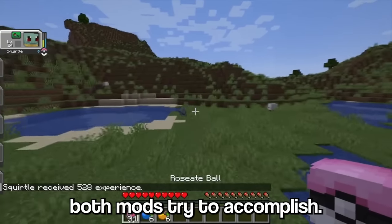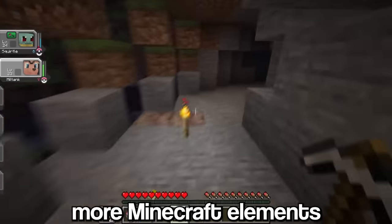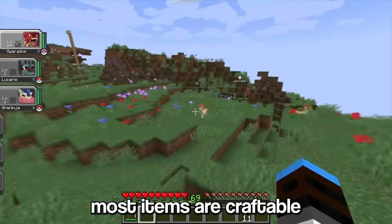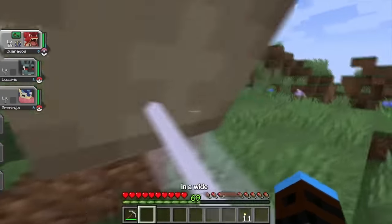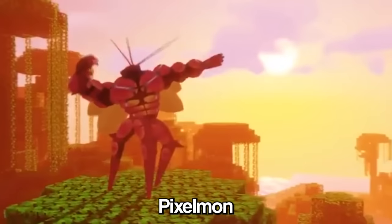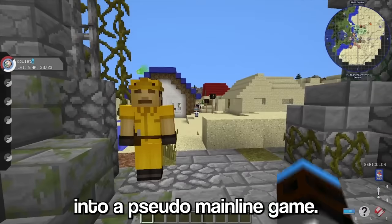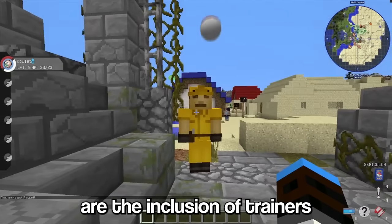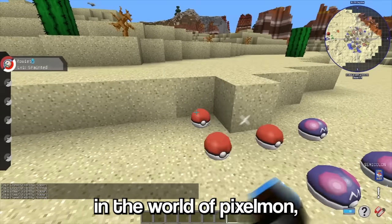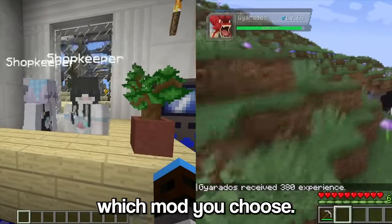Let's talk about what both mods try to accomplish. Cobblemon aims to integrate more Minecraft elements into your Pokemon experience. This means most items are craftable, and Pokemon will spawn in a wide variety of environments with even more diverse conditions. Pixelmon, on the other hand, relies on turning Minecraft into a pseudo-mainline game. Some key differences are the inclusion of trainers, generated structures, and hidden loot in the world of Pixelmon. Depending on how much you like the Minecraft experience, that should determine which mod you choose.